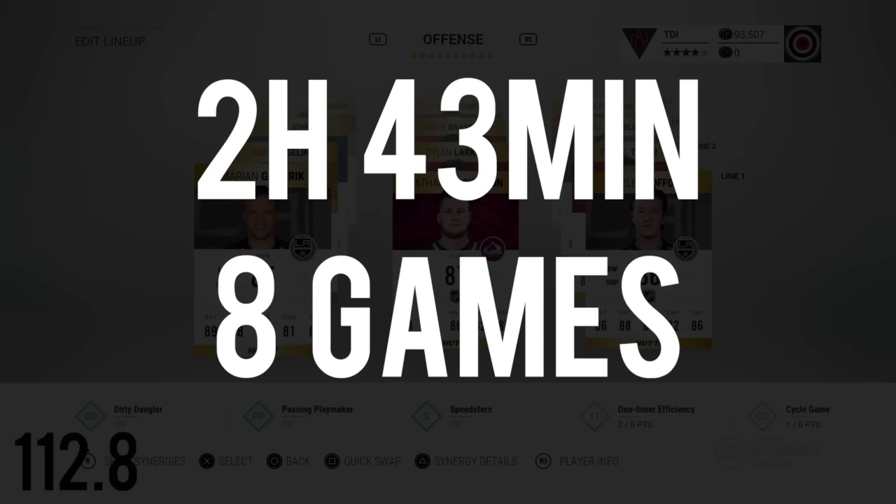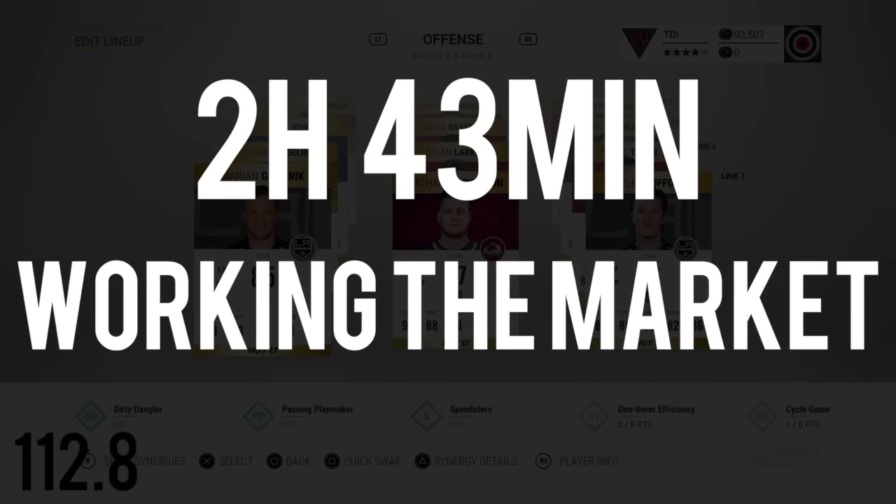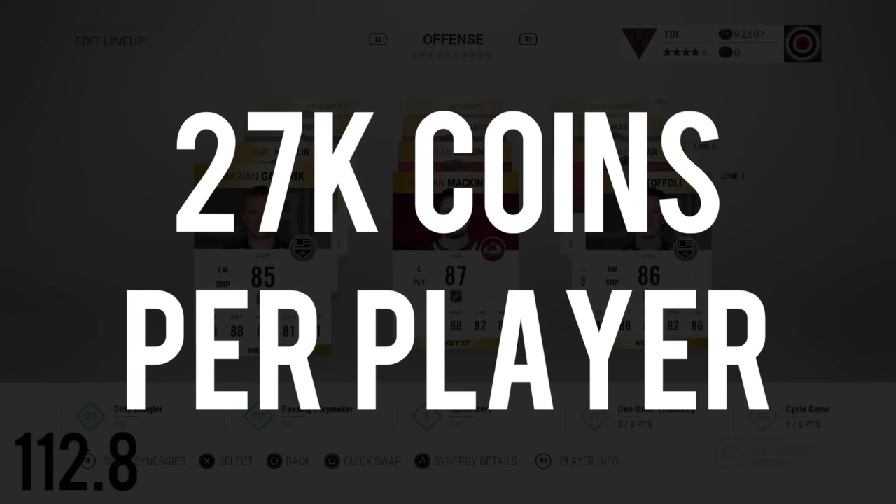Multiply that by 9.4 seconds per contract and it equates to two hours and 43 minutes per year. Now if you want to translate that into games played, that's around eight games — you get about a thousand coins per game, so that's only 8K per player per year. When you spend two hours and 43 minutes working the market, you could average about 10,000 coins per hour, which translates to 27,000 coins per player.